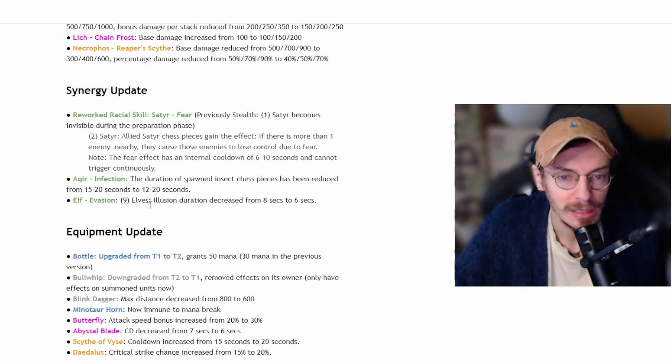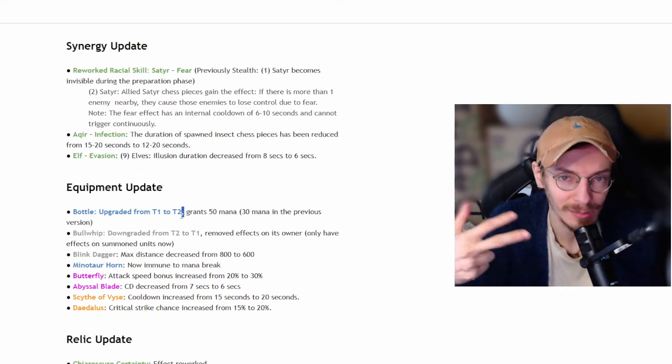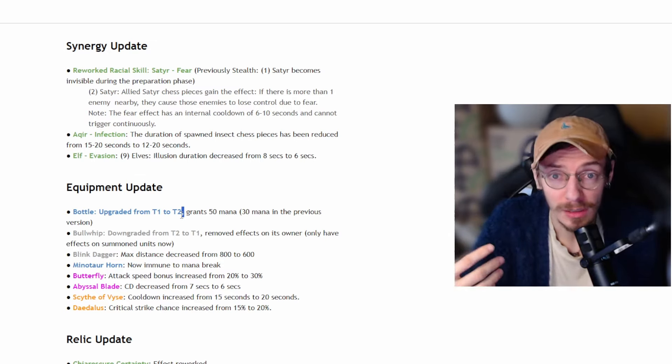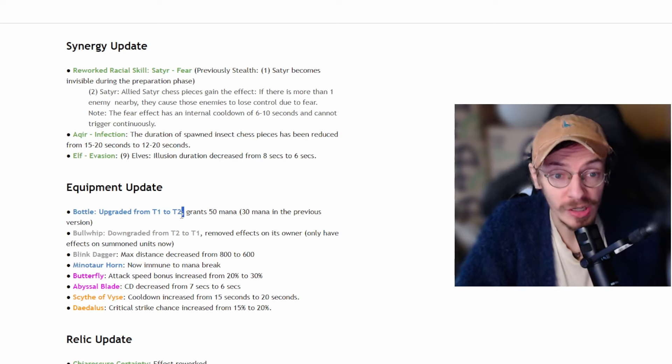There was an Akira nerf and a Nine Elf nerf, but these were the wrong kinds of nerfs — they'll get better changes later on. Bottle is now Tier 2 from Tier 1, and it gives 50 mana rather than 30. This means that Bottle on Warlocks is almost an instant cast no matter what, but getting Bottle is now a lot harder. This nerfs a huge variety of builds that relied on Bottle: Nepo SF, Goblin Draenei, Tinker, Dina Lion builds, and 2-cost Warrior Guards with Oracle. It's a significant change that will really move the game.